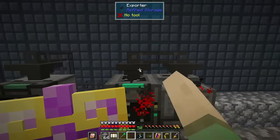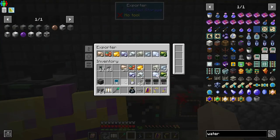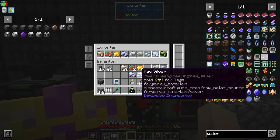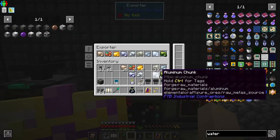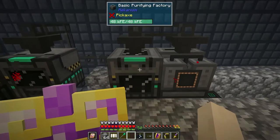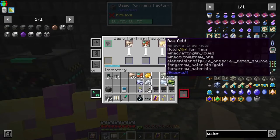I just got it all set up. We have nine items found so far — they're listed differently, some say 'raw silver' and some say 'chunks': aluminum, uranium, tin. This basic Purifying Factory will process a lot faster than our Thermal Series setup, and we get three slots to work with. We lined this up with our laser drill, so we didn't get Fortune but we are getting two per ore.